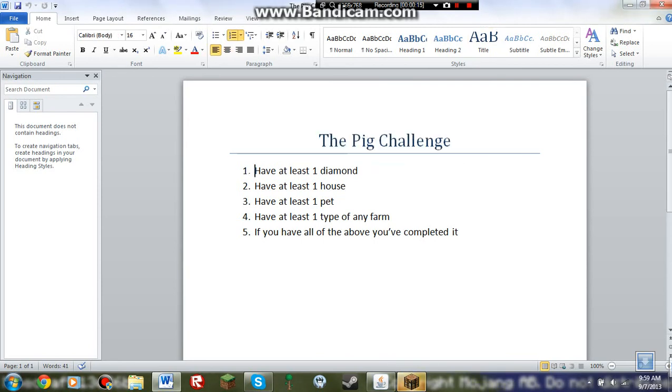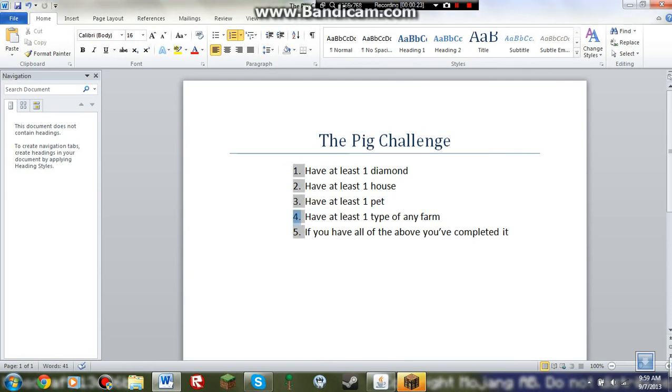So, first you have to have at least one diamond. Two, you have to have at least one house. Three, you have to have at least one pet. Four, you have to have at least one type of any farm. Five, you have to have all of the above, and then you've completed the challenge.